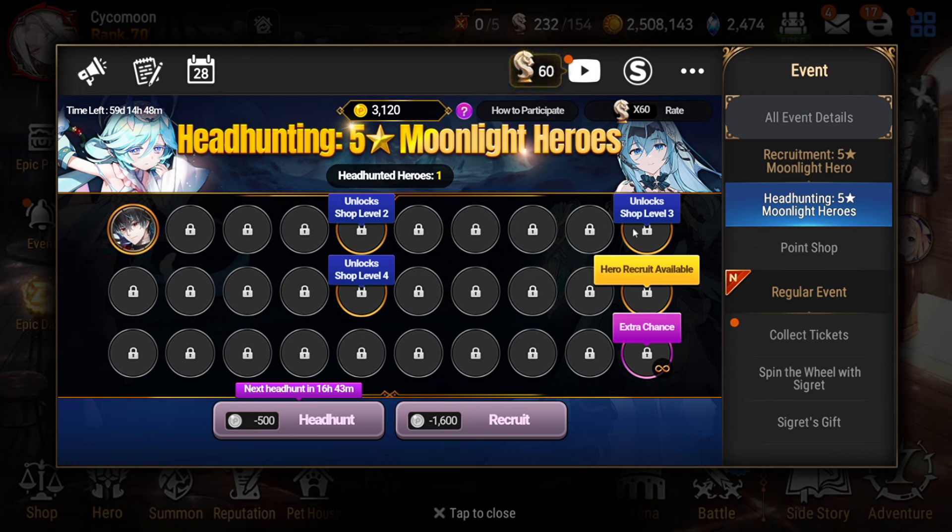Third, when you unlock a new ML5 every day, there is a chance you get dupes, and you can use extra currency to swap those dupes for a random ML5. But the smart thing to do here is to never refresh the dupe with currency unless you already unlock the 20th ML5 spot, because then you will be able to recruit a hero. So before the first 20 days are over, do not waste currency and reset the dupes, because you still have a chance to get your ML5 in those 20 days.